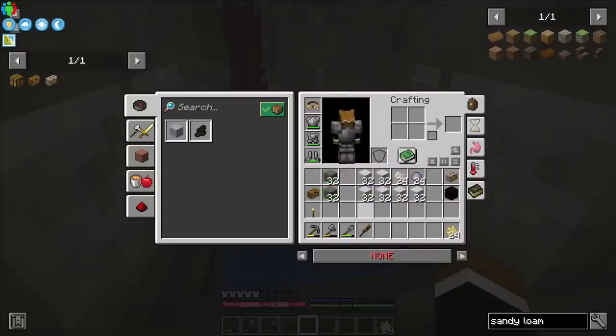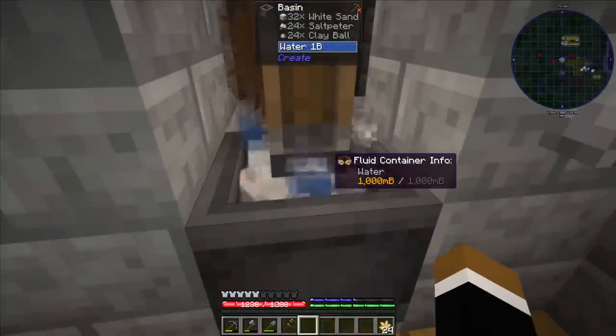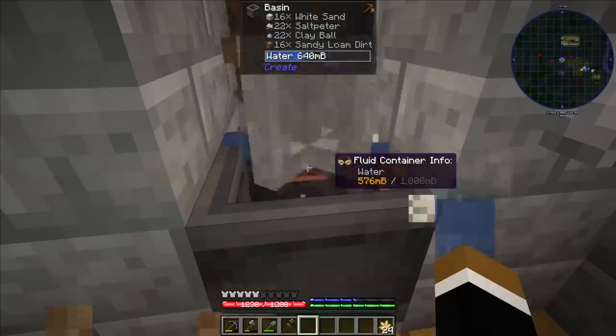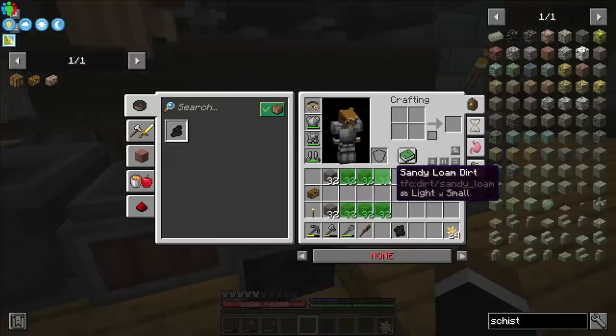I got 64 silt dirt. Now I need 192 sandy loam dirt, so let's make the first batch — just throw all the stuff in there. There we go, got some sandy loam dirt. It's gonna take a while, but we got the sandy loam dirt.